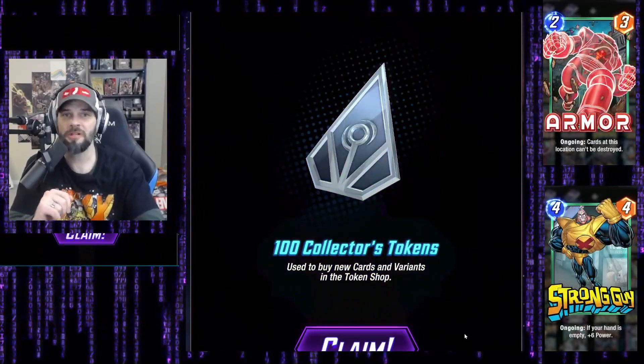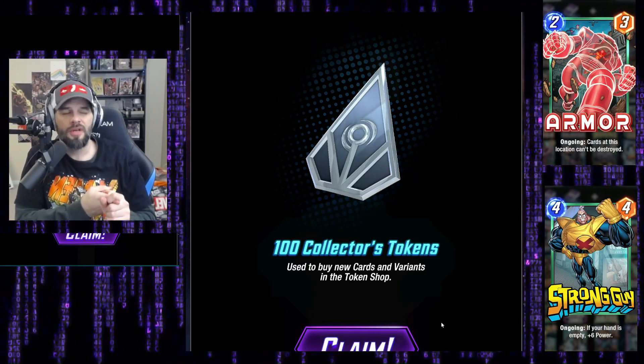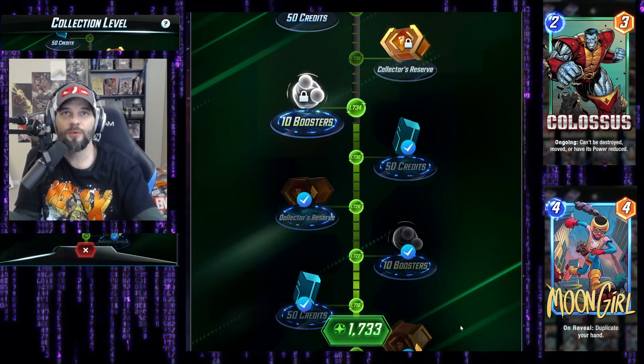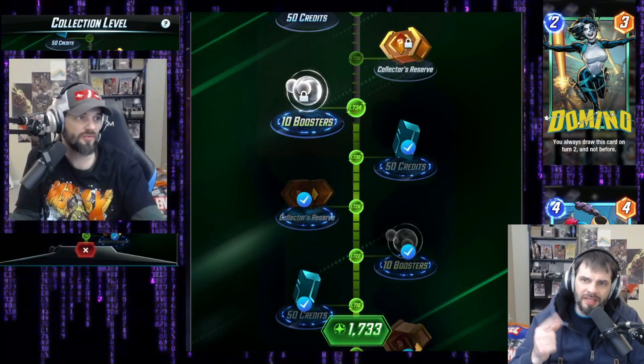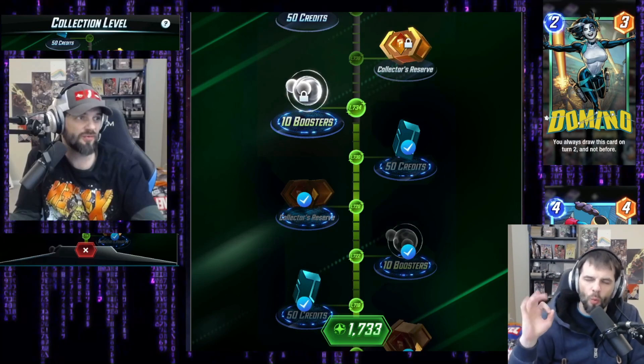Collector tokens — all right, need to build them back up. So this was a video about the offer. I was trying to see if I could get Kang — obviously I could. My collection level is now 1733. In that pro bundle 100 offer, I got to collection level 1733, starting from 1402 — a collection level gain of 331. I had 27 collector reserve boxes, got one title, 1300 credits, seven new cards, four variants, 700 tokens, 600 gold, and one avatar.